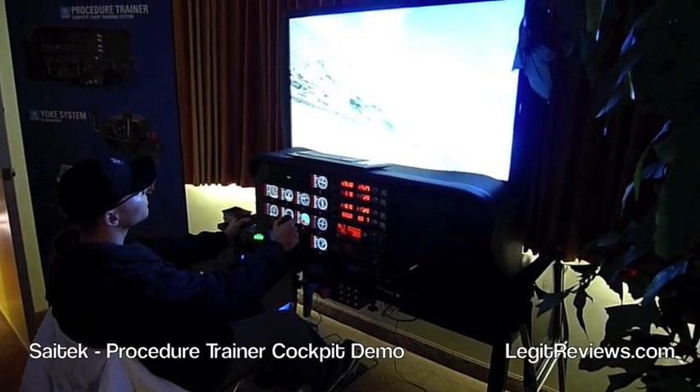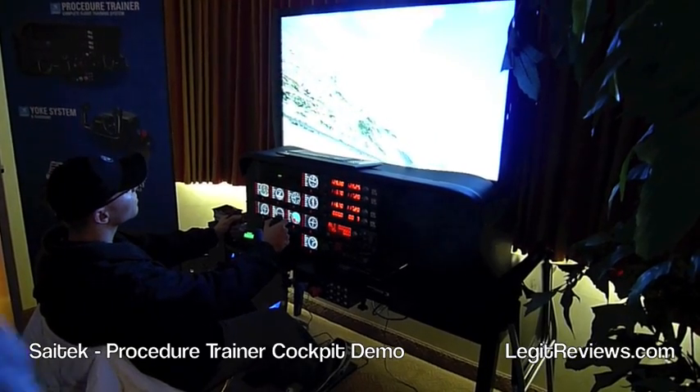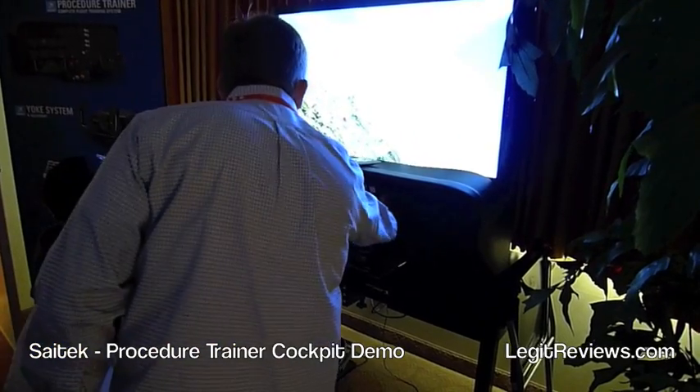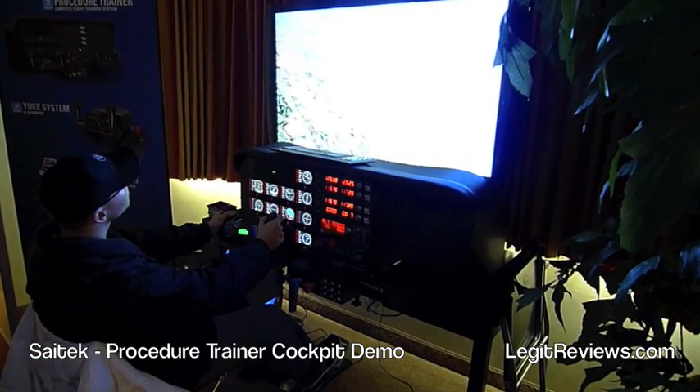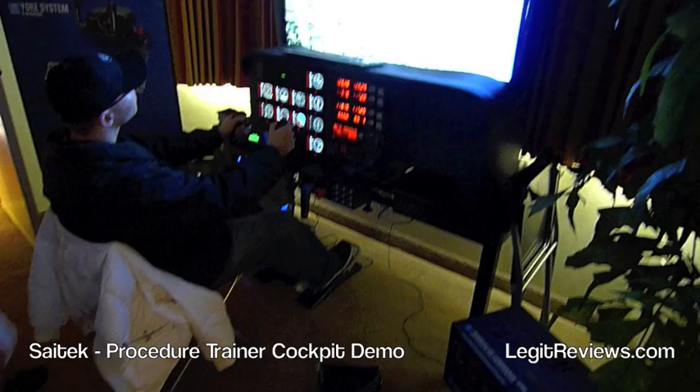The actual Procedure Trainer Cockpit will come with twin yokes — we've only got one yoke set up here, but you can have twin yokes, one for yourself and one for your co-pilot. You also have the F-16 inspired combat rudder pedals, which are used at the bottom.